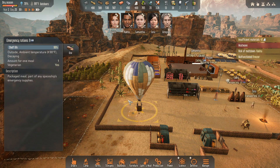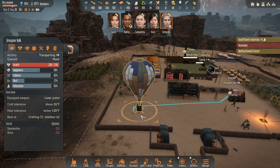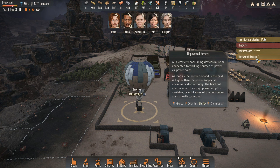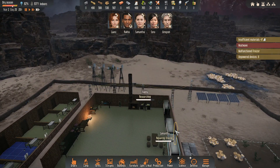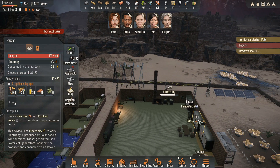I need someone to come pick this up. Someone come haul this. Haul that. What is this? Haul or... Unpowered devices — why? I don't like it. Malfunctioned freezer — somebody, which freezer is broken? Somebody needs to come fix that.